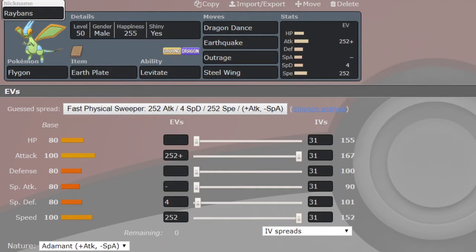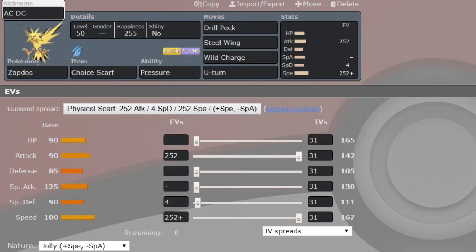Next up we have Earth Plate Flygon with Dragon Dance, Earthquake, Outrage, and Steel Wing. Steel Wing helps me hit Clefable, which is a great check to this thing. Max Attack, Adamant — if I can get a +1 Dragon Dance off and get around Clefable, it does some real damage. Next up, AC-DC Zapdos is Scarfed this week with physical Drill Peck — does about 80% to Mega Gallade, so any chip and I can kill it. Steel Wing is also nice for Clefable and Nihilego. Wild Charge is good physical STAB, and Scarf U-Turn for momentum.